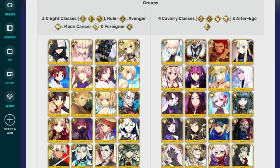So they're divided into two subsets. One is the Knight classes plus Avengers, Mooncancers, Foreigners, and Rulers. The other one is the Cavalry class with Alter Egos in the mix as well. If you don't know what the Cavalry classes are, it is Riders, Casters, Assassins, and Berserkers. The Knight classes are Sabers, Archers, and Lancers.